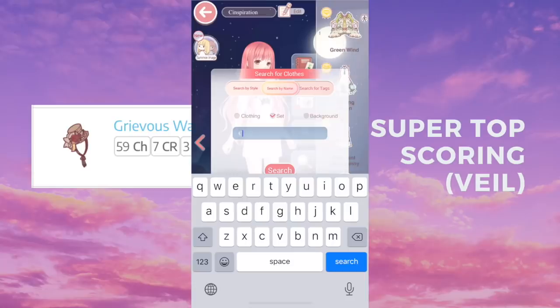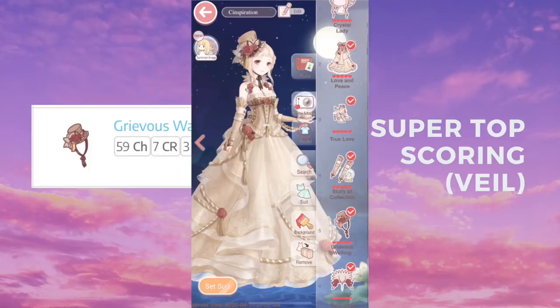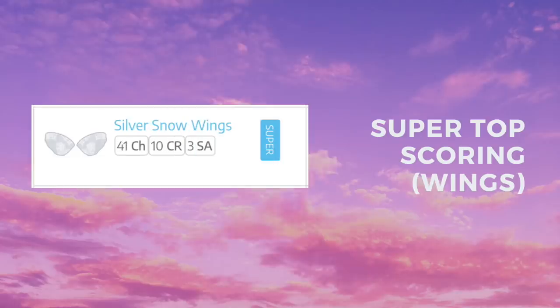Next we also have a very expensive top scoring item — it's the veil from the set Crystal Lady. You have to be a V13 player in order to get it, so unfortunately a lot of us won't be getting this anytime soon, but it is the super top scoring item in the veil category.